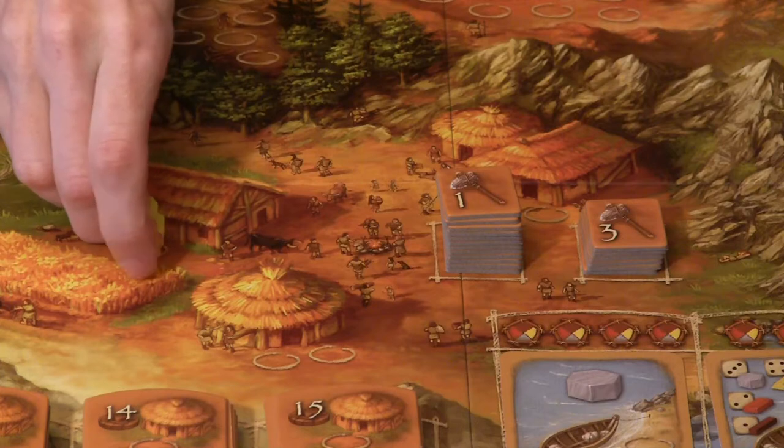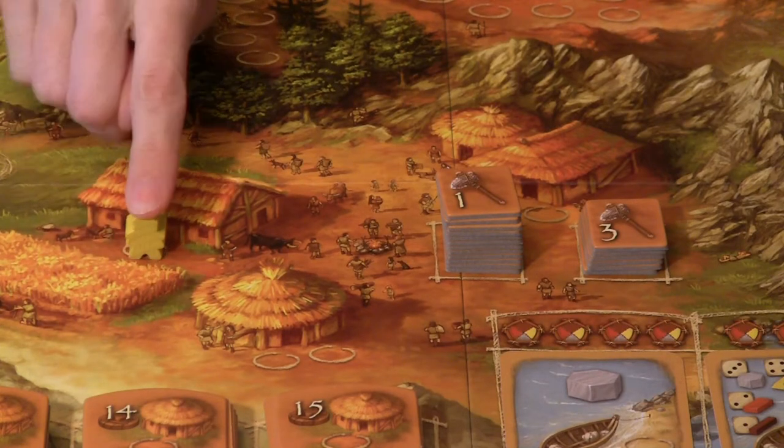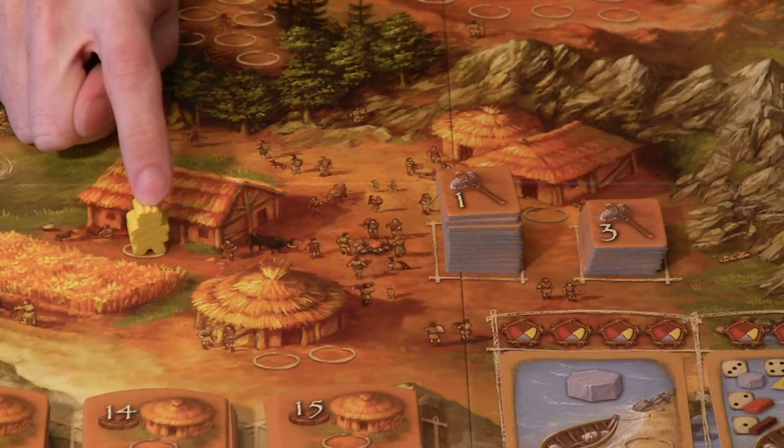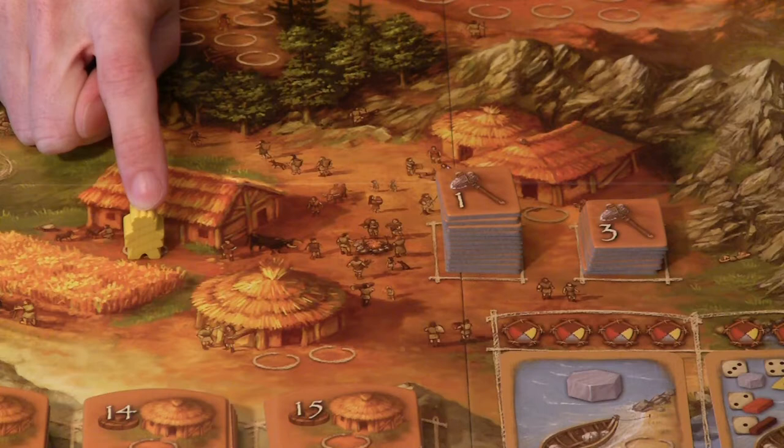If you put a meeple at the farm station, you will get a farm. That will allow you to move up one on the farm track, which is off on the side of the board. Having a farm means you have one less meeple that you have to feed each turn. So instead of having to feed your five meeples five food, if you had a farm you would only have to feed them four food. And if you had two farms, you would have to feed them three food, and so on. Having farms is good, especially if you start having more meeples.